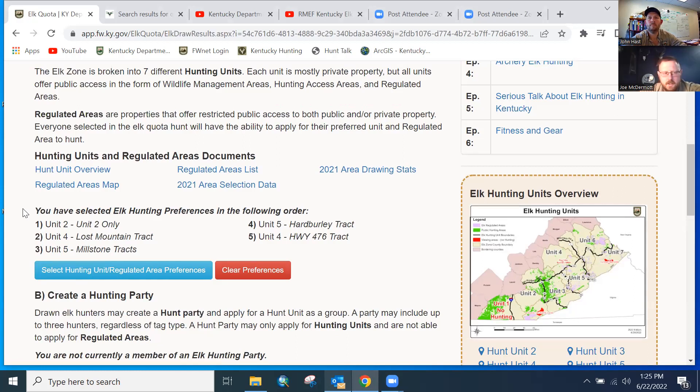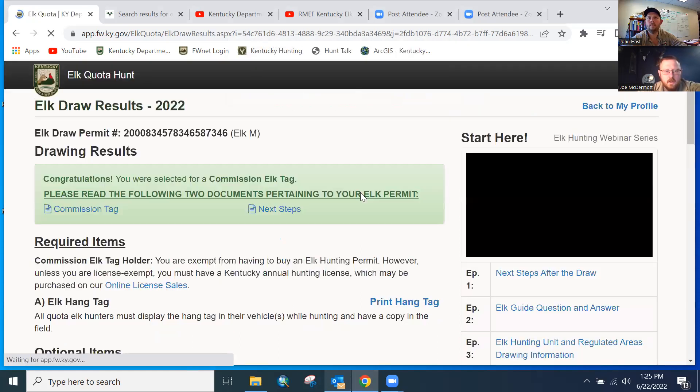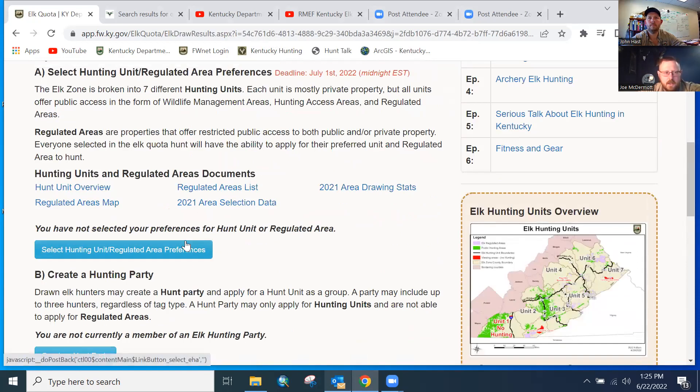If you maybe talk to somebody, get some fresh intel, and decide you don't like your selections, all you have to do is hit the 'Clear Preferences' button — this red button. A pop-up will appear to make sure you're okay with clearing your selection, so you can't do it by mistake. Then you'll have a fresh list and can go back through and select them again.